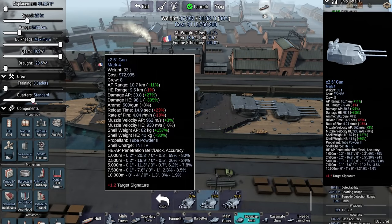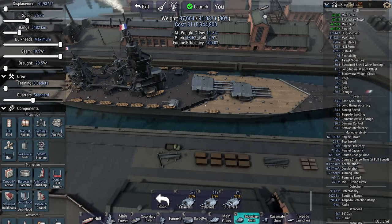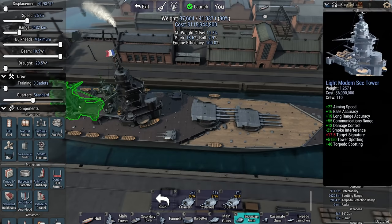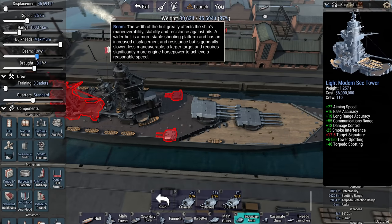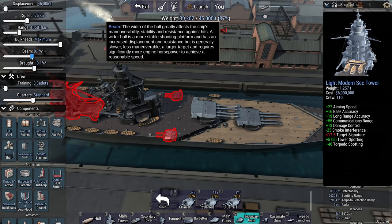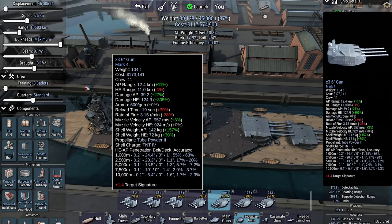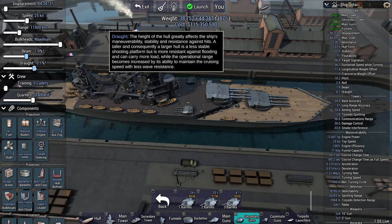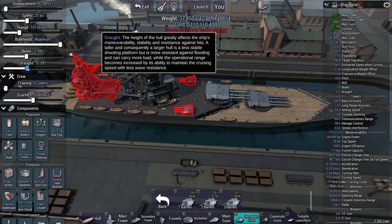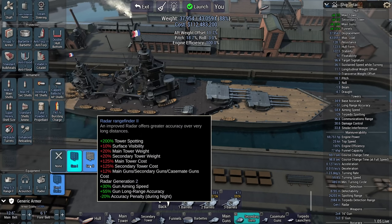Five-inch secondary, dual barrel — fine. Maintain standard draft, maintain standard beam. Reset the secondary tower and guns — 3,000 tons. How about reducing it both a little bit? That gives me 8 million in cash.